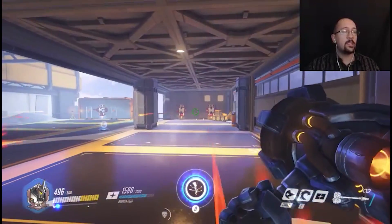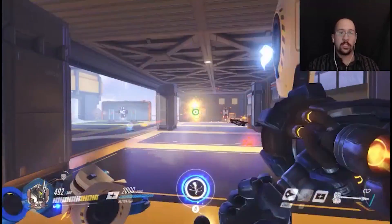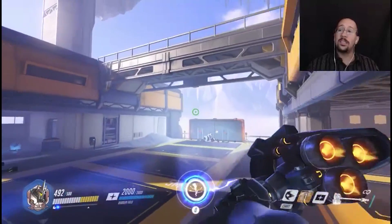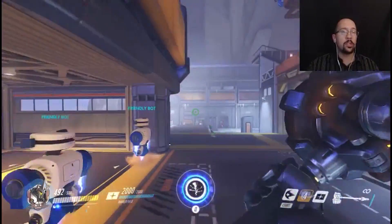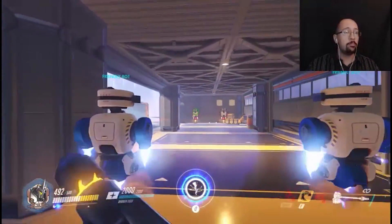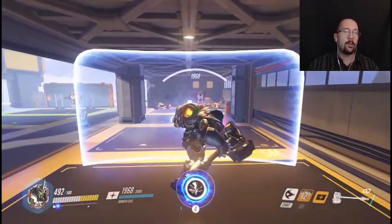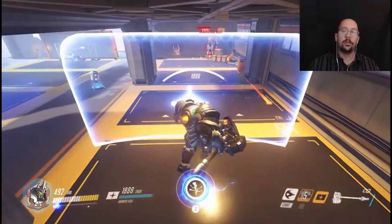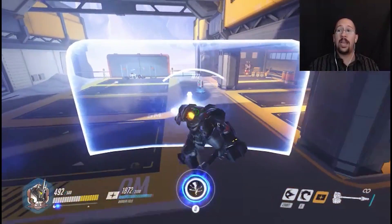Next up is his fire strike — his only true ranged ability. He basically swings his hammer and throws fire at something. This is an excellent ability to harass a sniper who's up there, or hit an immobile turret or a Bastion. Don't drop your shield for it though. One of the mistakes a lot of Reinhardts make is they drop their shield, throw out the fire strike, and pop it back. But during that time the enemy team has a chance to hit your teammates. I would not suggest doing that at all.